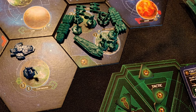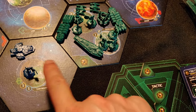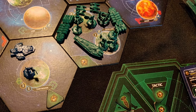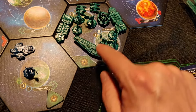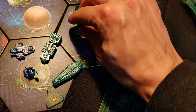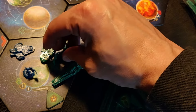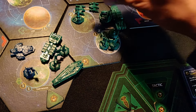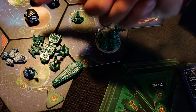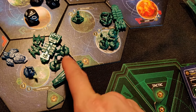Since combat is something you can do in the tactical action, let's take a quick look at how that works. If I want to attack by moving some ships there, I first activate the system by placing that counter on it. I have a carrier and a cruiser — the carrier isn't really good at attacking, it's more to carry units. So let's bring some units and fighters as well. Basically, I roll dice to see if I get high enough to kill the enemy, and the defenders also roll dice to see if they get high enough to kill me.